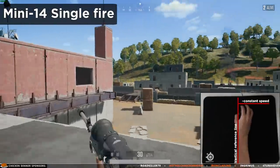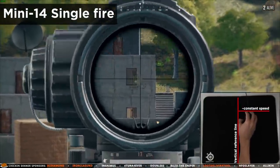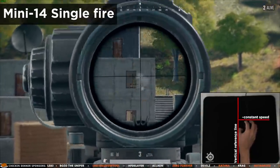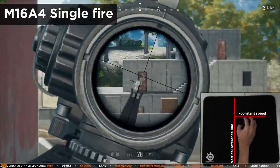When single firing it's the same thing, but here you also need to click at a constant rate while moving your mouse down at a constant speed. If you do not click at a constant rate, the recoil will be very hard to control when firing consecutive bullets.